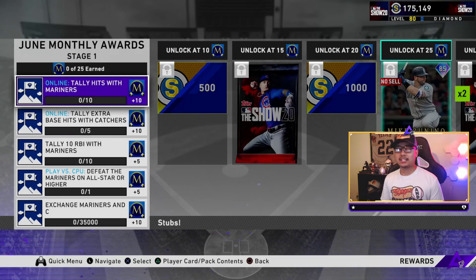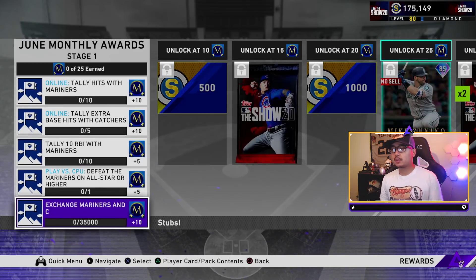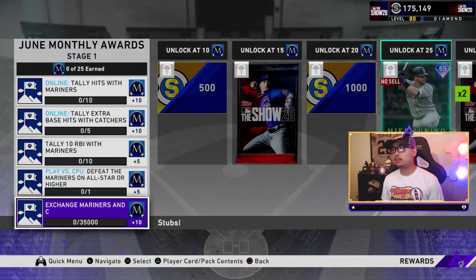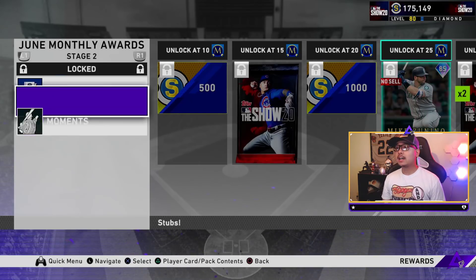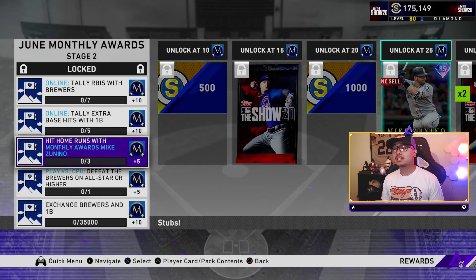Let's go over the stages and missions. Online we've got two missions worth 10 each - tally hits with Mariners and tally base hits with catchers. You can also do this offline: tally 10 RBIs with Mariners - fill your team with Mariners, that'll be super quick. Then exchange Mariners and catchers. Prices on Mariners and catchers are actually gonna go up right now. Do those two plus some moments and you're locked in for stage one.